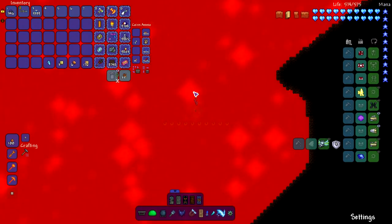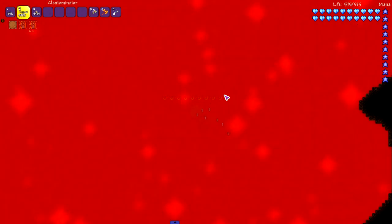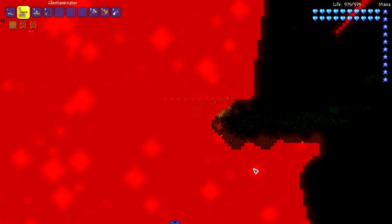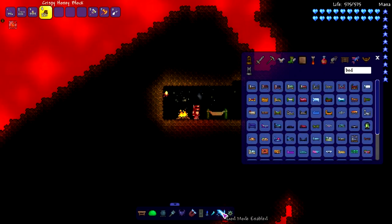I guess we could also check out honey. Damn, that would have been a good segue to a Honey sponsorship — you guys know what Honey is? Yeah, let's try out honey and see. This is exactly what I expected: crispy honey blocks, which kind of sound delicious. Got my nice little camp out here — it's so safe I'm going to turn off god mode for this outro.